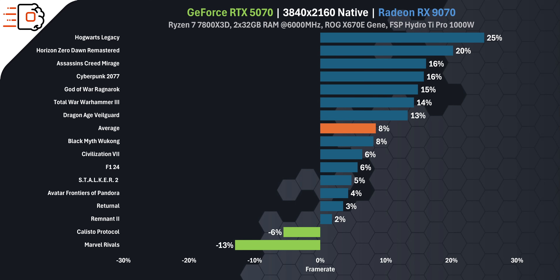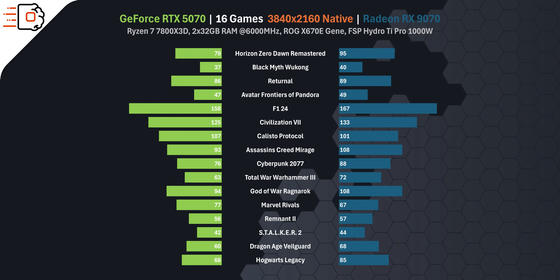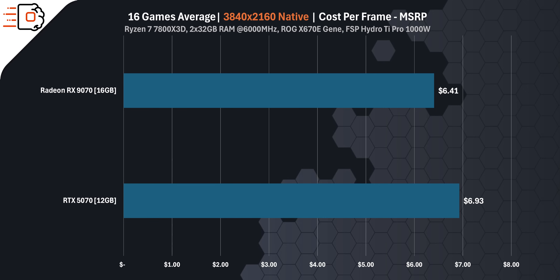In total, the RX 9070 came out ahead in 13 of the 16 games, tied in 1 and lost in 2. The performance gap wasn't small — the RX was around 9% faster on average. In terms of raw average FPS, the RX 9070 hits 86 across all games while the RTX 5070 delivered 79. Now, what does that mean for cost per frame? At MSRP, the RX 9070 costs $6.41 per frame, while the RTX 5070 costs $6.93 per frame — already a win for AMD.